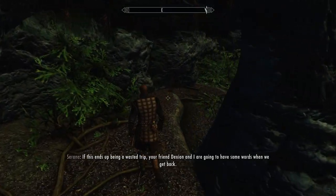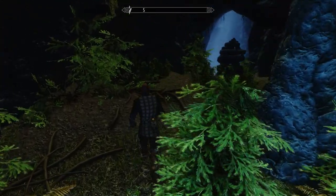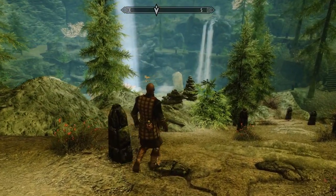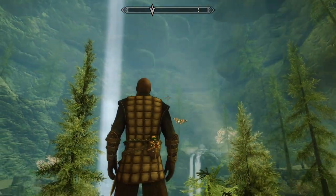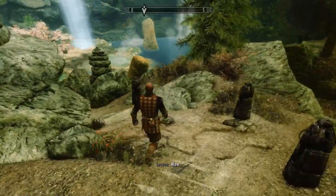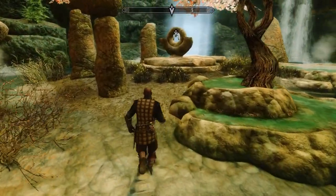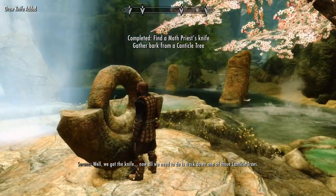Not very impressive, is it? If this ends up being a wasted trip, your friend Dexion and I are going to have some words when we get back. This is impressive. I guess we need to follow the trail. Look at this place. No one's been here in centuries. I doubt there's any other place like it in Skyrim. It's beautiful. Alright, this must be the draw knife. We got the knife. Now all we need to do is track down one of those Canticle trees.